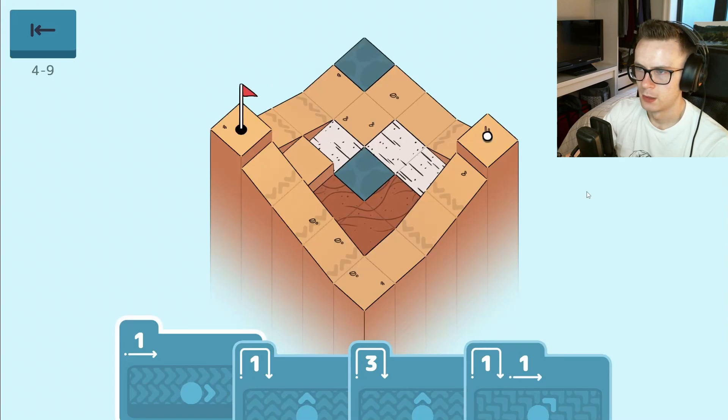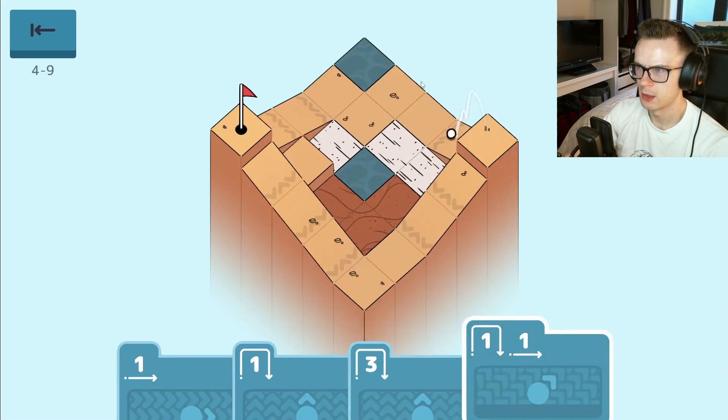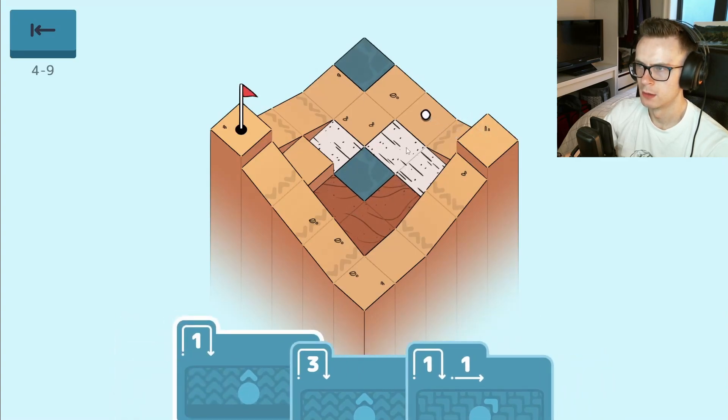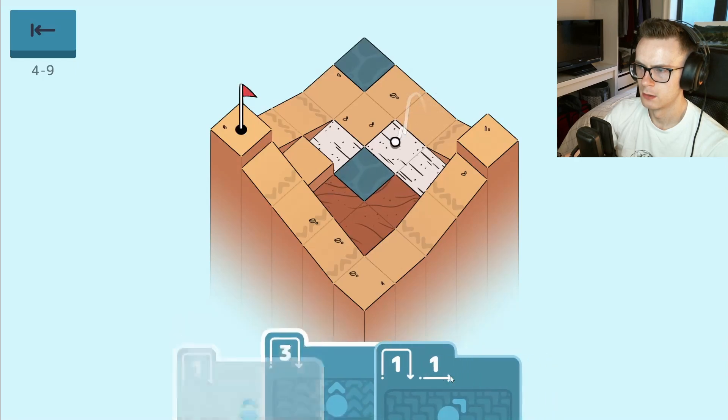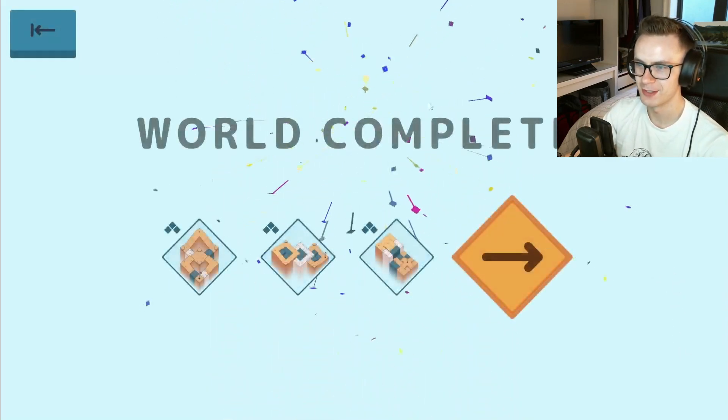Okay, next level. That's probably not gonna work - that will likely just put us here. Three - actually no, that would just leave us there. One - is that how that works? More or less. I think in theory you'd want to go here, so maybe if we go like this, like that, like this... there we go, nice! Significantly easier than the previous one - I just couldn't see it for some reason.